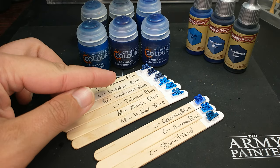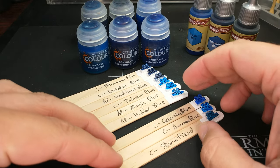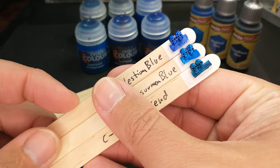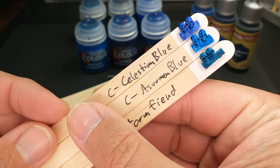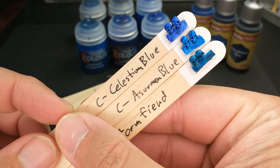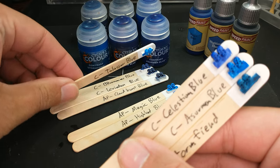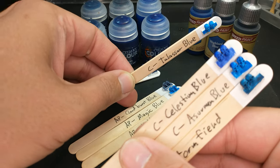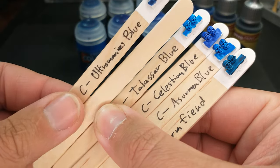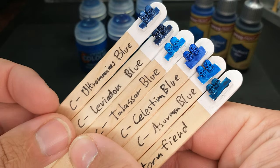We're going to focus on how these three new colors fit into this comparison. We have Stormfiend, Celestium Blue, and Assermon Blue. Right off, the overarching theme with these new Citadel Contrast paints — and you can really see it with these blues — is they're a lot brighter in general. If we take the old Citadel paints and look at them, we see that the new ones just up that vibrancy a little bit.